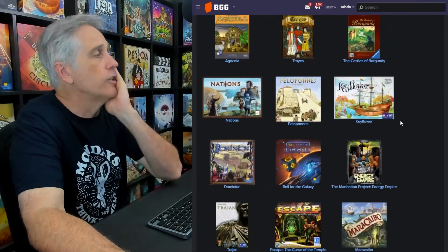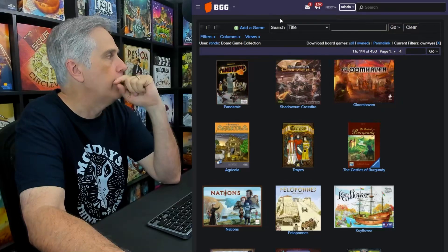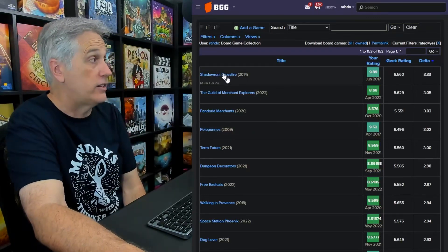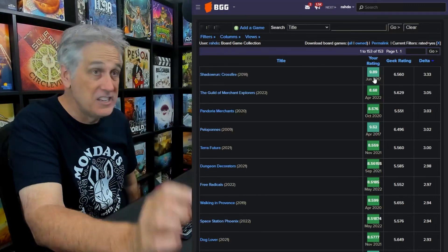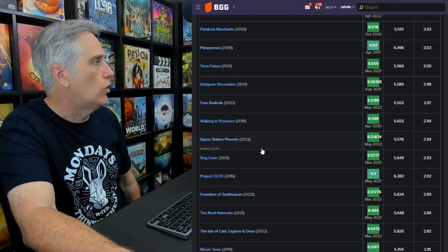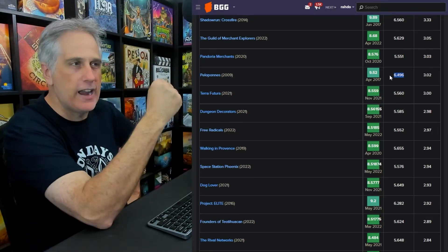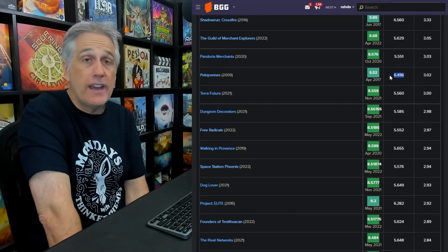I'm going to go into my BGG stats and look at largest disparity in rating. Shadowrun Crossfire is a game that BoardGameGeek rates 6.5, and I rate 9.8. I believe it has nothing to do with the quality of the game and everything to do with the problem Dave identified. Peleponies is another one — I think it's amazing, but it gets a 6.4. Peleponies is a genuinely crushing game that requires perfect play. You can really accidentally ruin yourself — with one or two bad choices the game is over for you, and it's only round two.